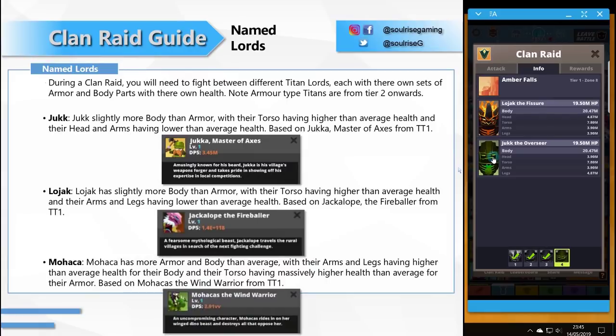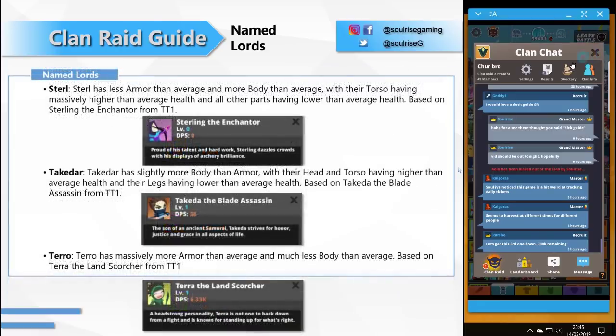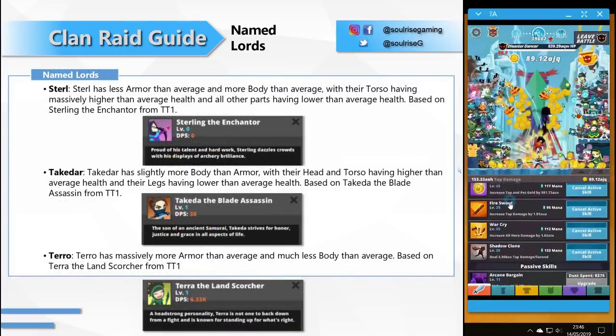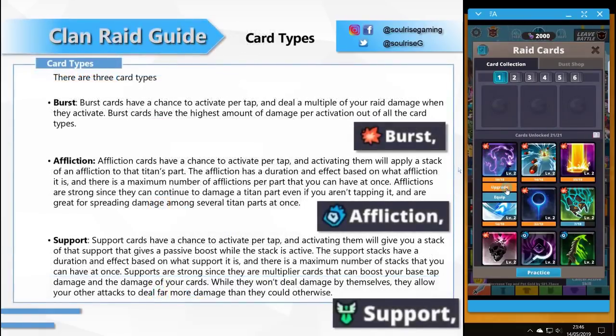Named lords — you can rage or fight between different Titan Lords, each with their own set of armor and body parts. Note that armor-type titans are from Tier 2 onwards. Some of these named lords are actually based on previous Titan One heroes, so I've included their lore descriptions for a bit of fun and nostalgia. Feel free to pause the video and have a read through.